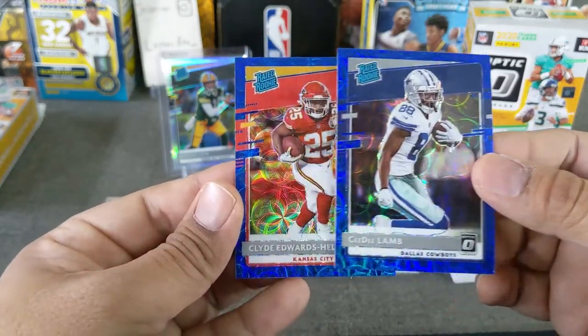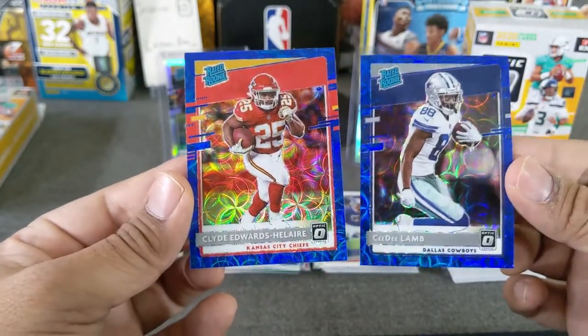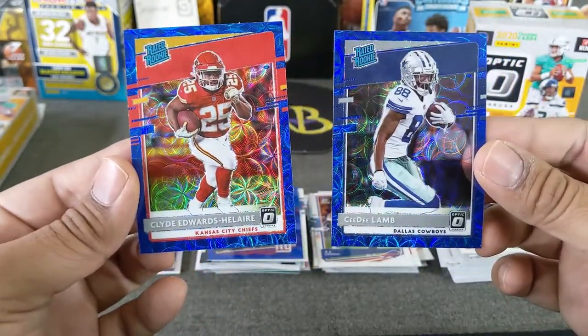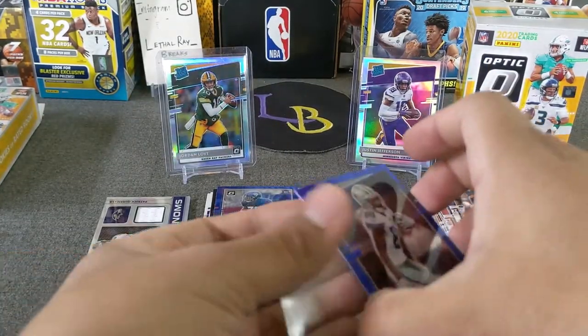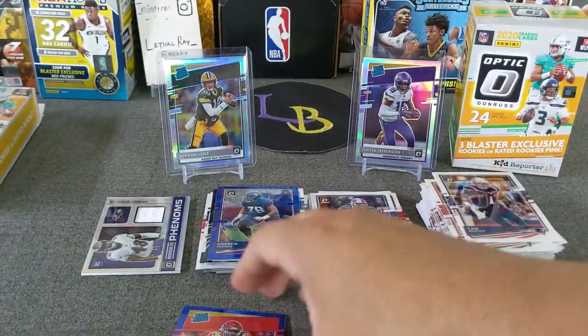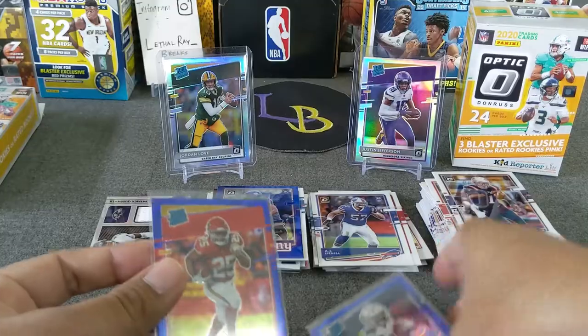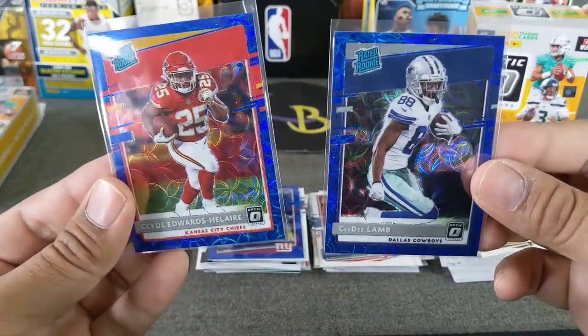And last — it's a red — and it is Clyde Edwards-Helaire. Very nice hanger, for sure. Look at these two guys, very nice. Let's go ahead and sleeve these guys. CeeDee Lamb and Clyde Edwards-Helaire — very nice scopes out of that hanger. And I hope the fire continues.